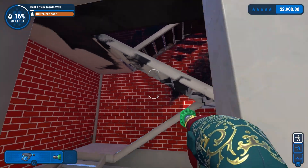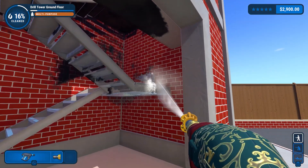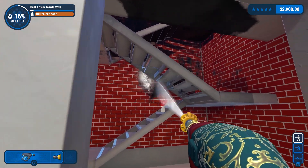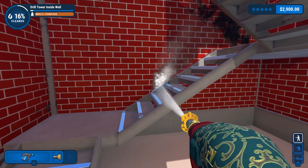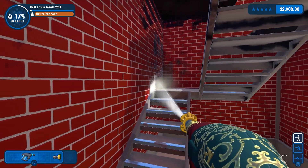I bet you could clean up a fire really quickly with a power washer, but at the same time I feel like it would be really easy for that to just shove the burning embers everywhere before the water extinguishes them. So it might be a really bad idea.